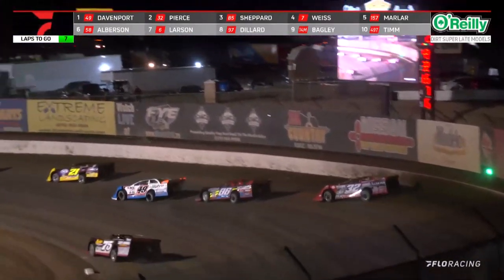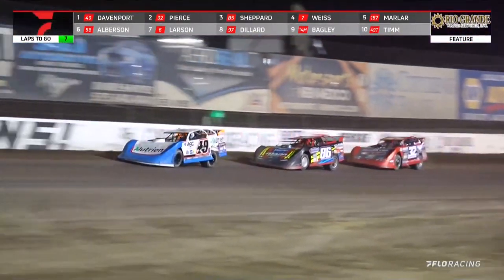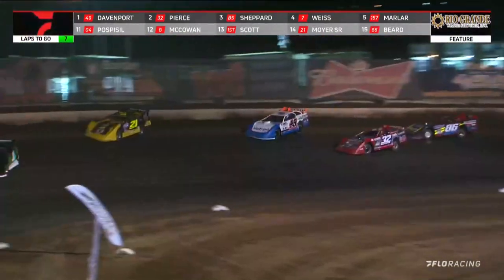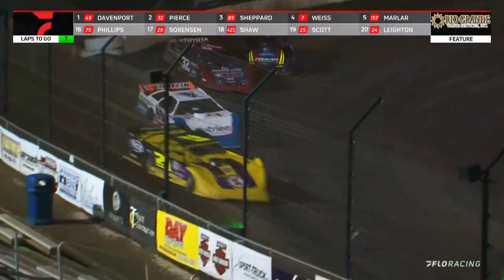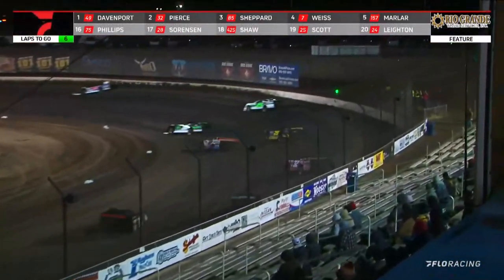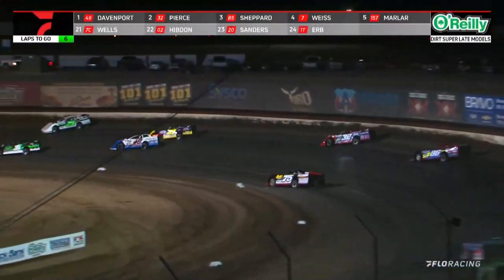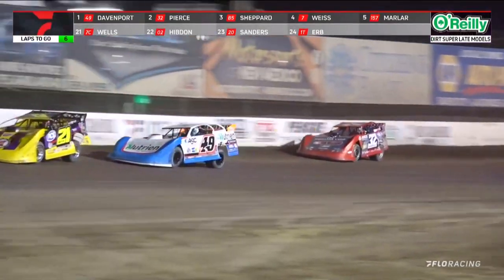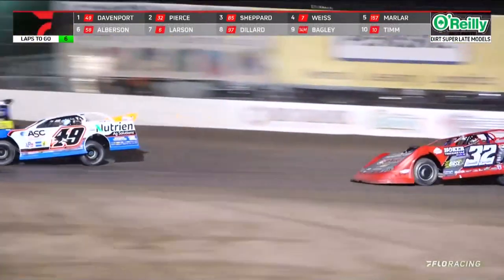Seven laps remaining in this one. Davenport slides right up in front of Kyle Beard. Beard will get on the binders, and that will allow him to go by. Now Pierce might throw a slider at both of them — no, he'll slide up right in front of Beard. Bobby Pierce biding his time. Six to go, Pierce is three car lengths back. Davenport's led the whole way. Davenport to the inside of Moyer, but he can't get all the way to the cushion — that's going to allow Pierce to close in as Davenport had to get on the brakes off into three and four.